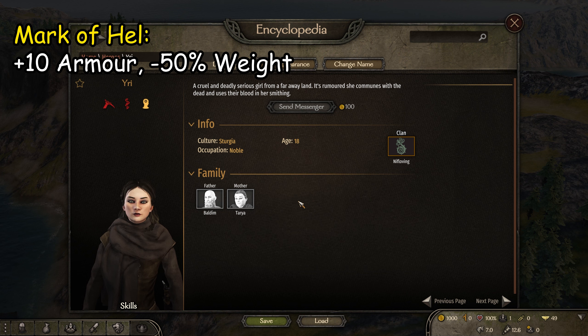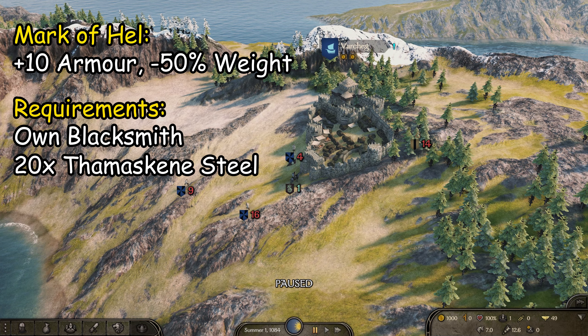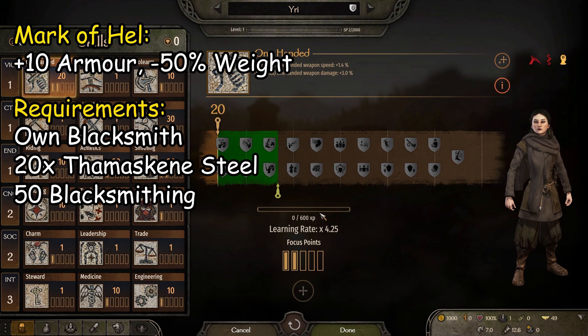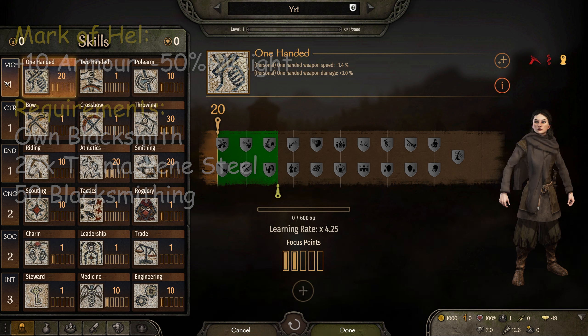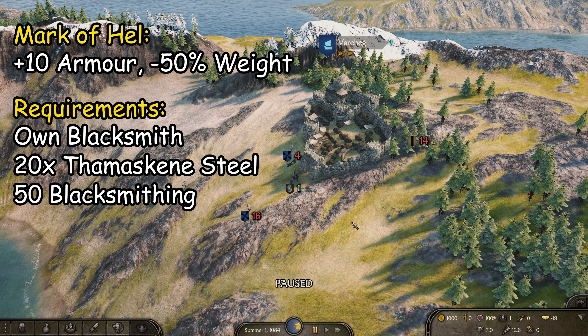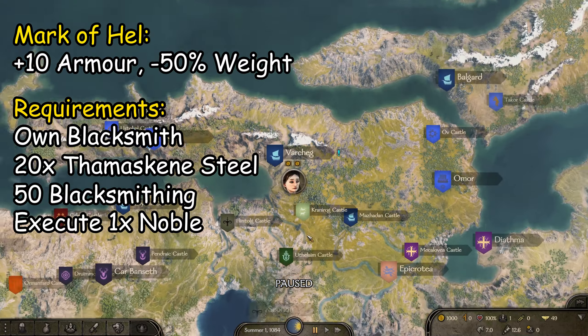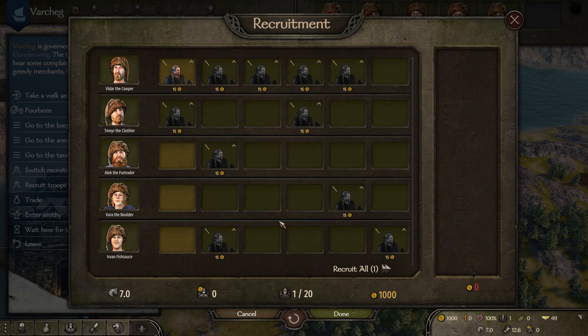This won't come for free. First, we need to own a blacksmith somewhere. We also need 20 Thameskine Steel, and at least 50 smithing skill — we've got 20 for now. We also have the Better Attributes mod installed, giving a free attribute point and focus point every level. To finalize the enchantment on our armor, we need to execute a lord — we need the blood of a noble to fully empower our armor.